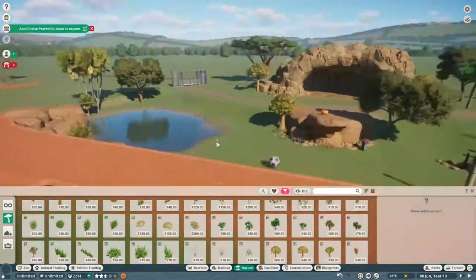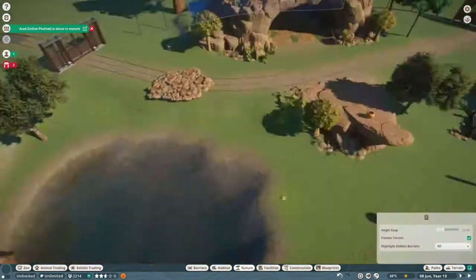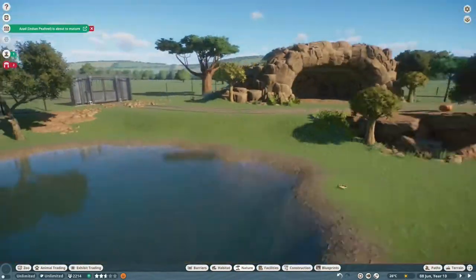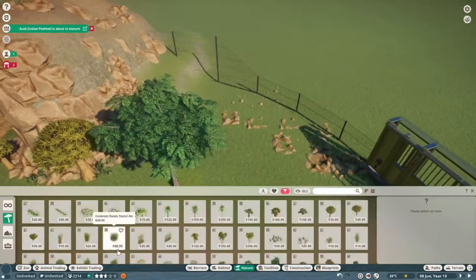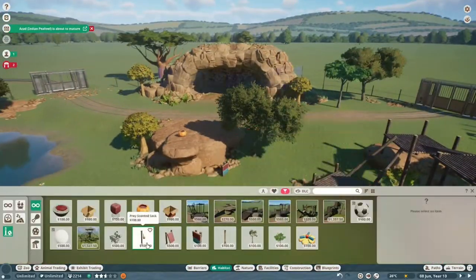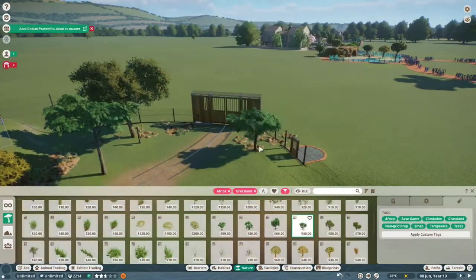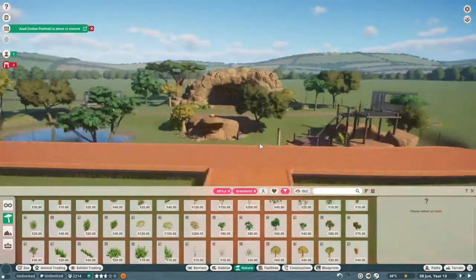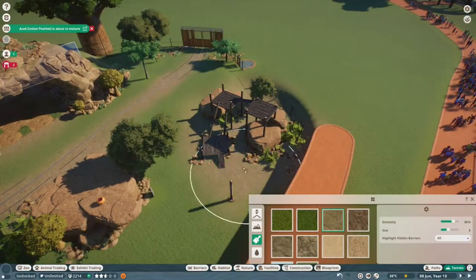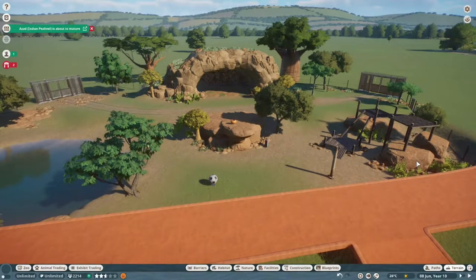Luckily I didn't struggle as much with this habitat about what trees to use, which I quite enjoyed - because I sometimes struggle with that. At least in the elephant and safari habitat I did struggle a bit. But this time I sort of had a vision in my head and went with it. This is one of the first enclosures where I didn't mind too much if it didn't perfectly fit the needs of the animals, because I know some people just want to create really nice looking habitats. But I tried my best and I think it worked.